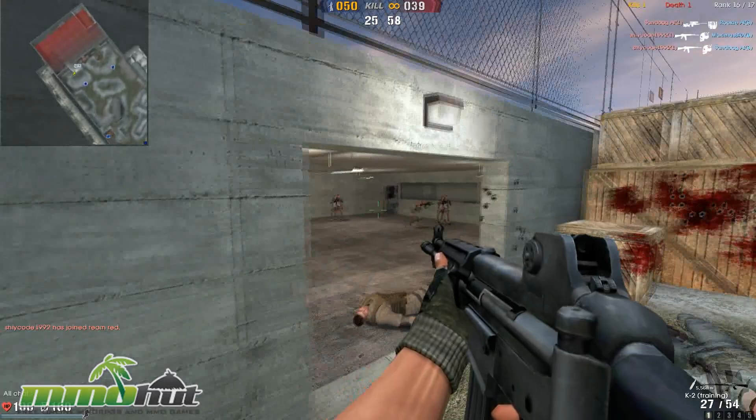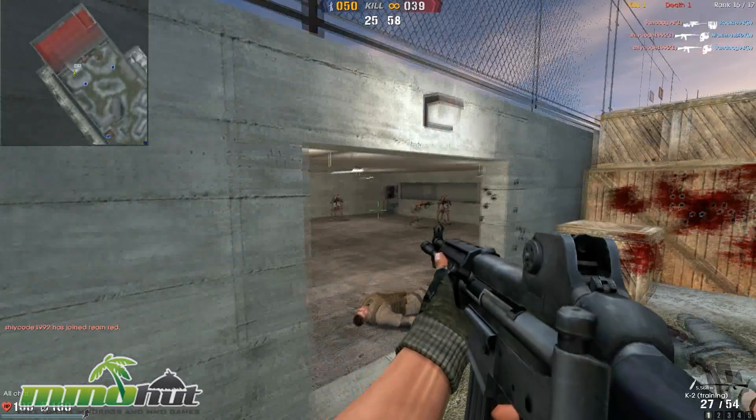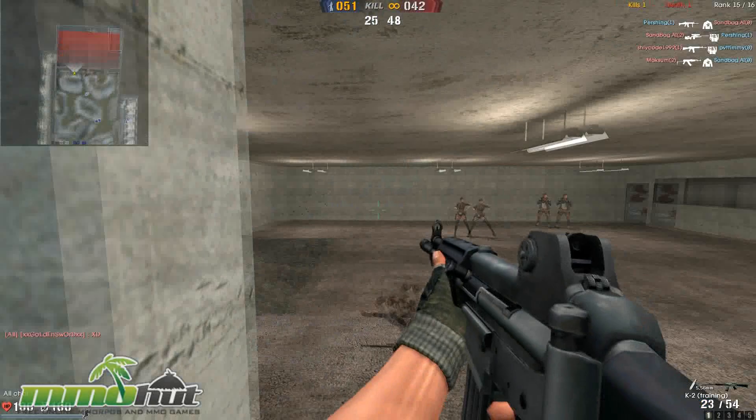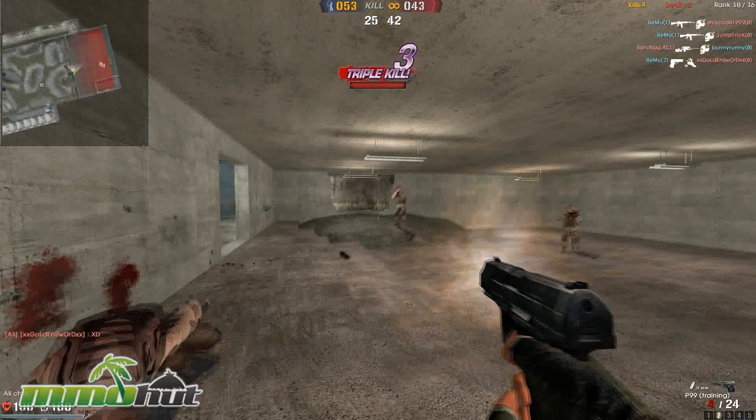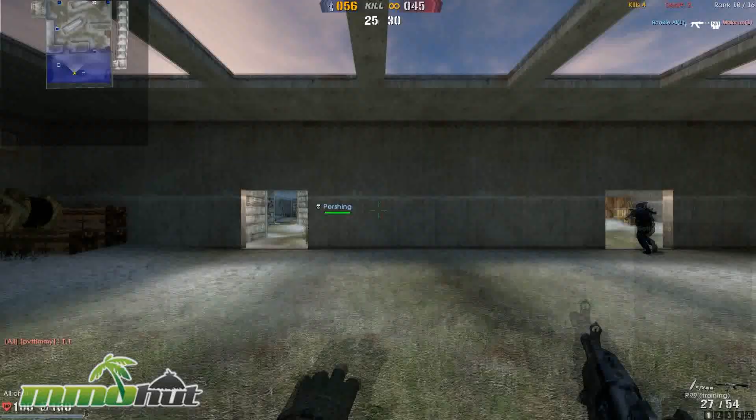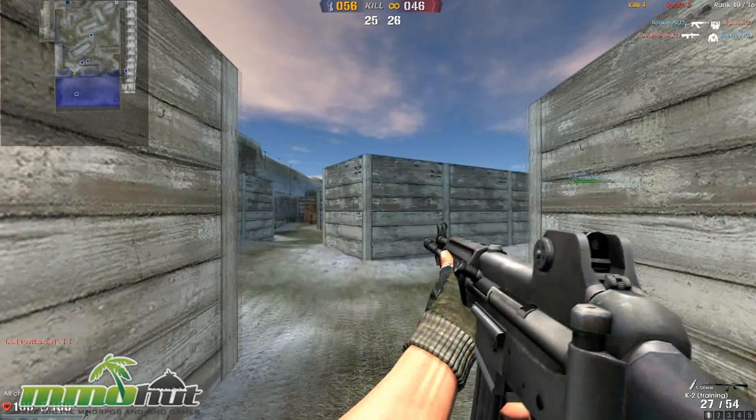I'm going to camp here and hopefully they'll come out. There are so many guys camping over there. Going in being ballsy — oh yeah, two kills! Let's get this guy too — three kills! I probably killed all AIs though, so I really shouldn't feel too good about that. I killed Golden Sword XDXXX or whatever his name is. If you notice, putting XX's in your name is like the most common thing in the world — if your name is taken, just surround it with X's. Like XX Remo XX — it'll be available.